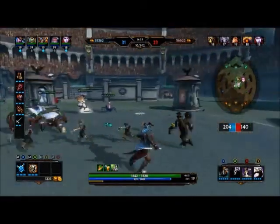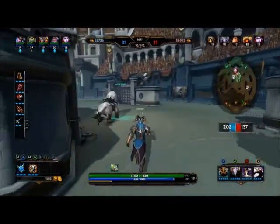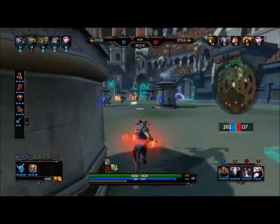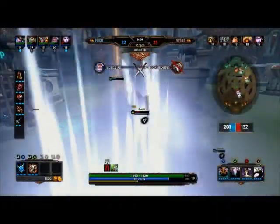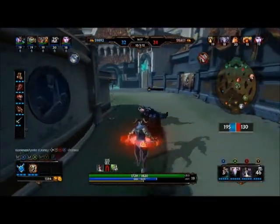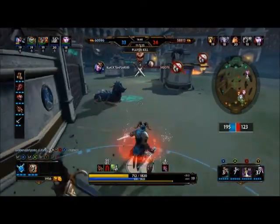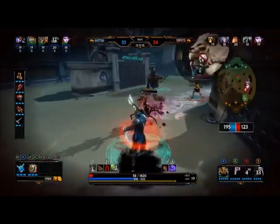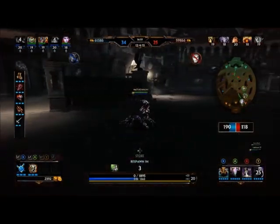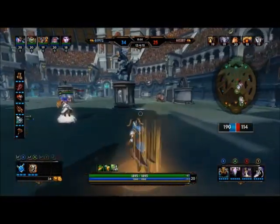That should slow them down. Back to being the patient assassin. With Loki, the best way to use him is be patient, don't rush him, just wait for the moment and then just pounce. Wrong place at one point and it cost me, but I got her — that was the main thing. I got hit back, so it was a fair trade.